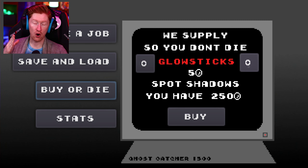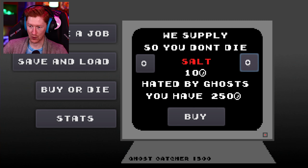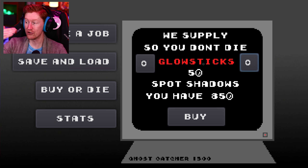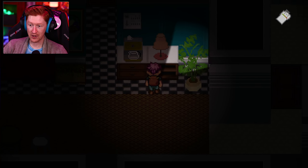In the buy menu, glow sticks seem to only be for seeing shadow people, but our flashlight does that. Spray away will help you survive, but if I just hadn't stood perfectly still I'd have been fine — the ghost was super obvious. Salt — hated by ghosts? I don't know why you would want to keep ghosts away; you're trying to figure out what kind of ghost it is. Smoke bomb spots ghosts, but so does our flashlight and I've never had an issue seeing ghosts. Coffee — fear faster — I don't know what that means. Exorcism kit — hunt back, let's try it. There's not even anything I'm trying to work towards.